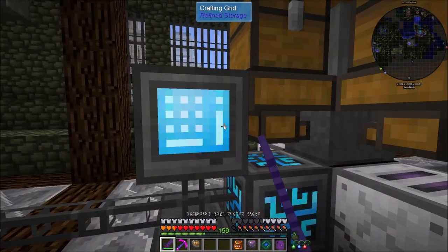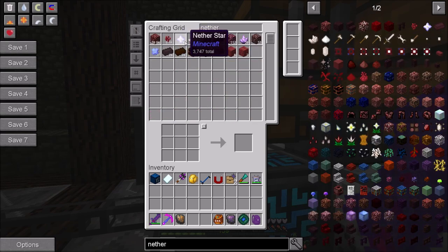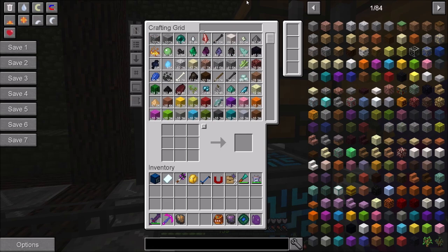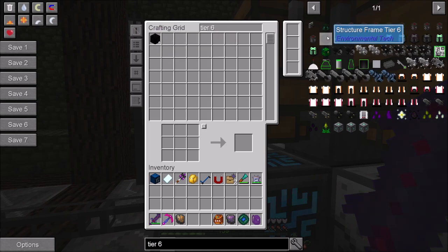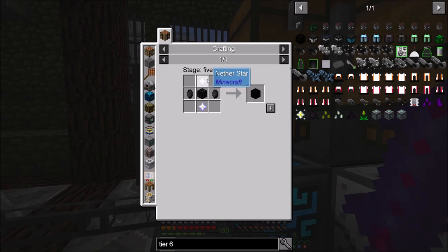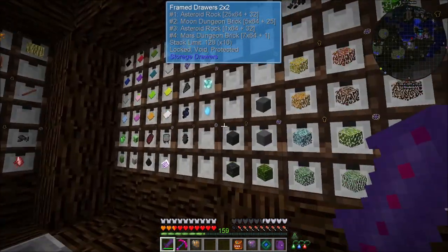I did upgrade some storage and do a little bit of stuff. Over here if we take a look - nether stars - we have 3.7 thousand nether stars at the moment. I did leave it running for a night, had about 4,000, and used a few hundred of them upgrading our resource miner from tier five to tier six. Whenever you go into tier six stuff like the tier six structure frames - I do have a few extras of these - they require two nether stars each plus Atheus, but at this point they're not even hard to make.